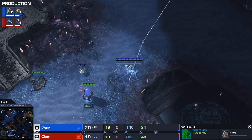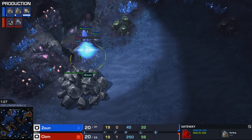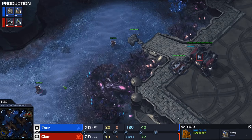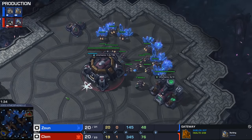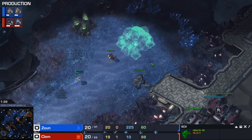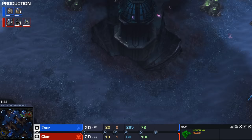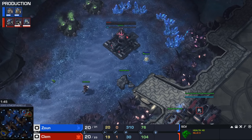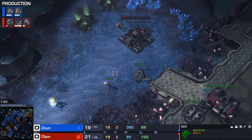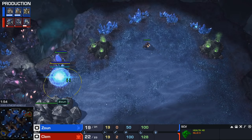So as you can see here, Zaun is actually going for the standard Proxy Gate - one at home, one Proxy, the Cybercore after. Could go for either Zealots or Stalkers. And Clem is going to go for a very standard scout here - he's actually going to go for a Marine first. Did you guys see that scout by Clem? That was actually kind of insane. He moved his SCV as far as he could before running out of minerals, running out of time to make that Command Center, and he saw the probe come from an off angle. That was actually an insane scout by Clem there.